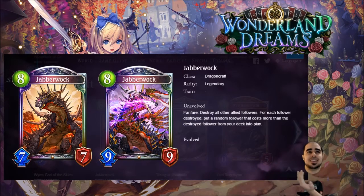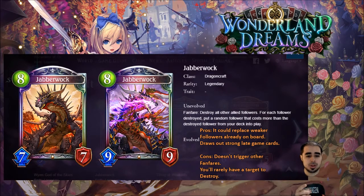Next is Jabberwock for dragoncraft — finally a dragon card in the list. Eight, seven, seven, evolves to nine, nine. Legendary dragoncraft fanfare: destroy all other allied followers, and for each follower destroyed, put a random follower that costs more than the destroyed follower from your deck into play. The problem is you're only playing one or two followers per turn, and your opponent is probably dealing with them. It'll be rare to get two replacements, but I'm still giving this guy a solid four stars.